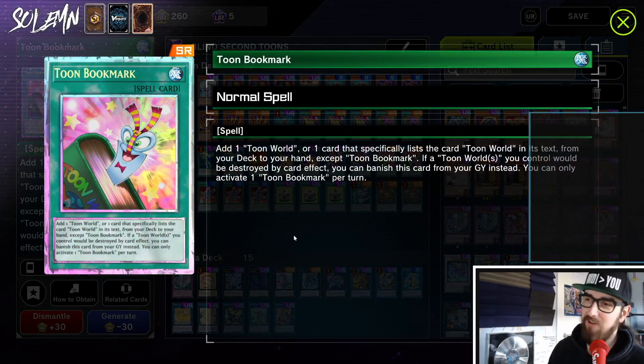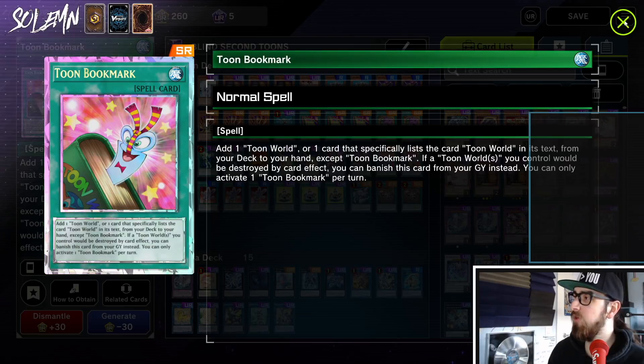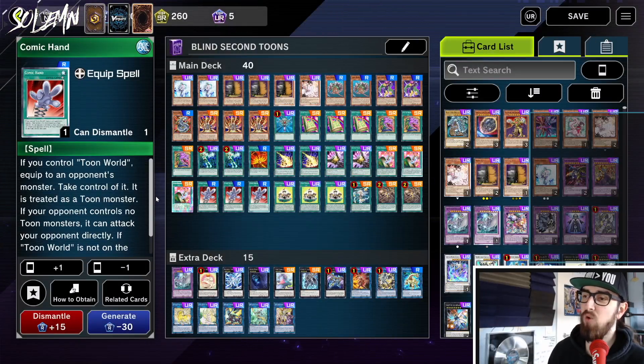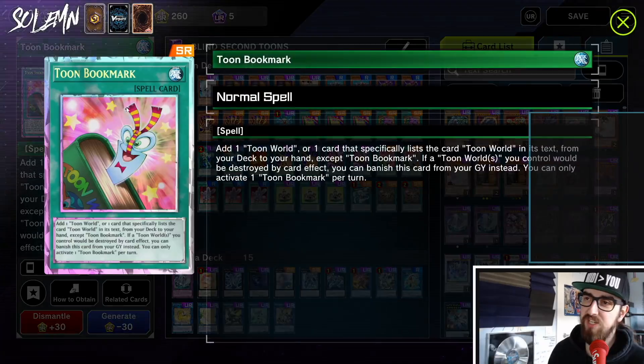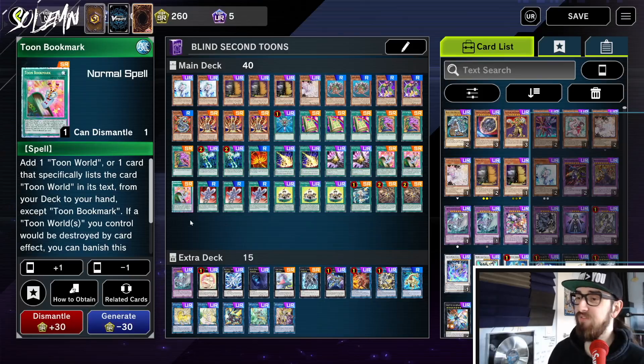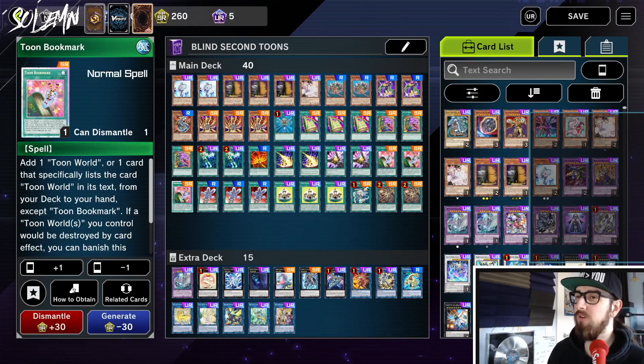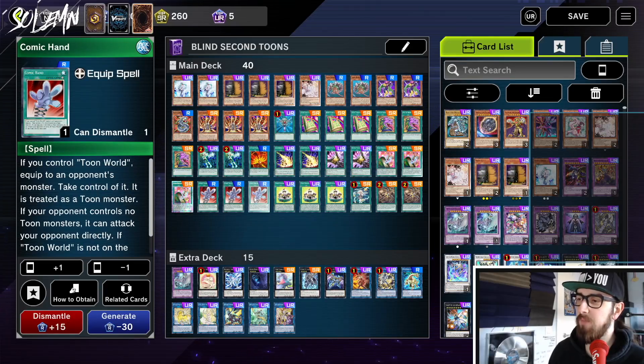Next we have Toon Bookmark — look at that royal finish, I was so happy pulling this. This searches any Toon card, including, importantly, the Comic Hand. The only thing it doesn't search is Toon Table of Contents, because Toon Table of Contents doesn't mention Toon World in its text, which is pretty sad. If this could search Toon Table that'd be incredible — we'd always have full Striker plays. Toon Bookmark is a really solid card that gets us our Comic Hand, which lets us steal opponents' boards.